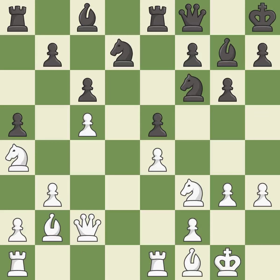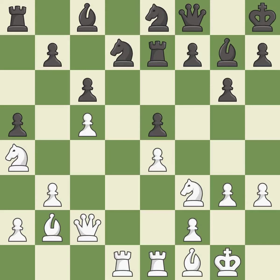The rooks can see each other now, allowing them to provide mutual defense — this is good. This takes an open file, a common method for activating a rook. However, this allows the opponent to take an outpost with the knight, which is an inaccuracy.